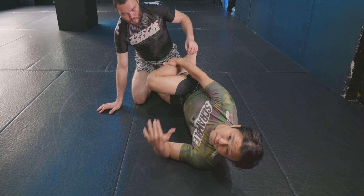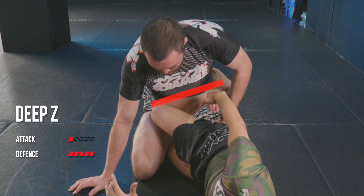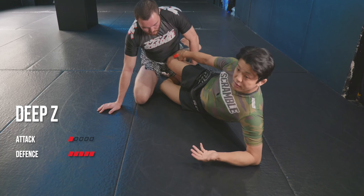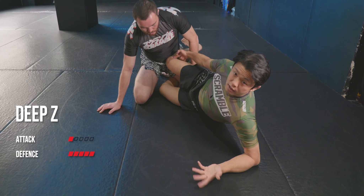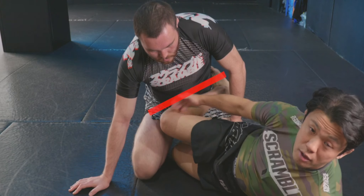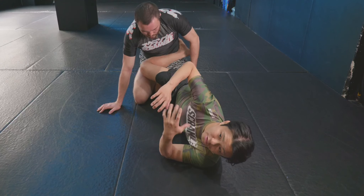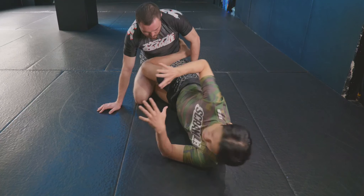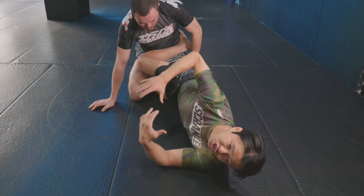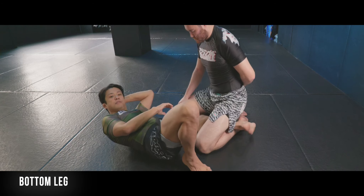Another option is making a deep Z-guard using a shin shield. This focuses on controlling the partner's hips. Sometimes the previous option isn't good enough, so Craig uses the shin to completely lock both sides of the hips, parallel to the partner's abdominal line. This makes it much easier to keep the upper body free from the opponent, because in this position Craig's chest points away, making it really difficult for the opponent to achieve chest-on-chest contact using a deep knee shield.